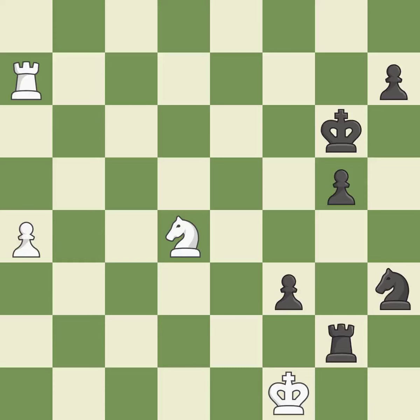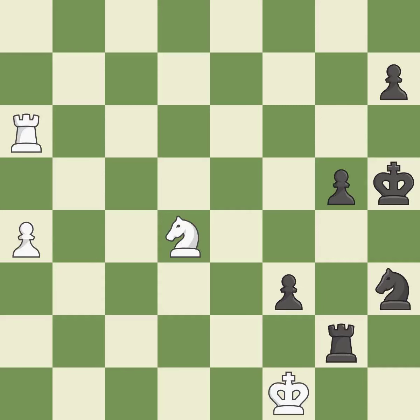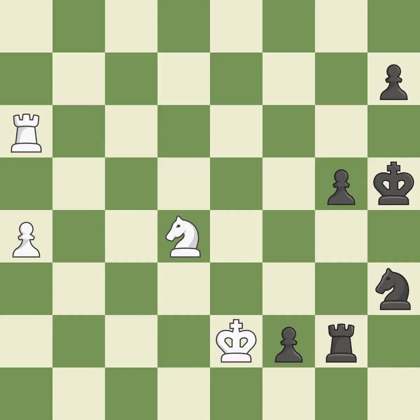This moves the checking rook farther away. This avoids the rook's check. The passed pawn moves towards its goal. This moves the checking pawn farther away. This puts the rook behind an opposing passed pawn, which helps counter the pawn's push to promotion.